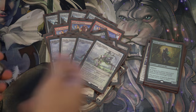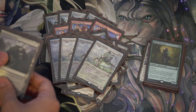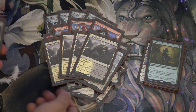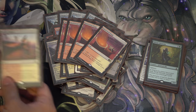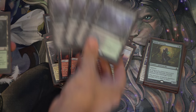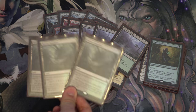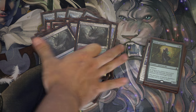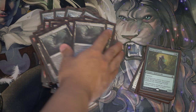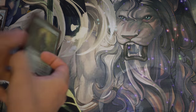And now here's your land base — it's pretty crazy. Four Smoldering Vents, four Caves, four Battlefields, four Needle Spires, four Wastes. I should have a fourth Hissing Quagmire, but instead the Nissa is a proxy for a Hissing Quagmire, if you can believe that.